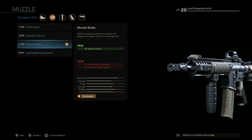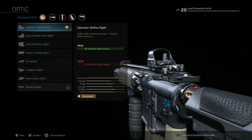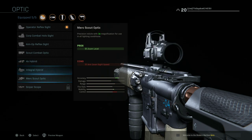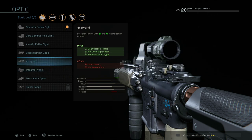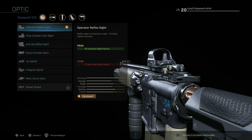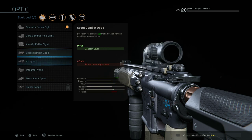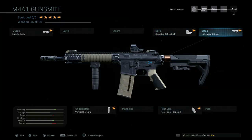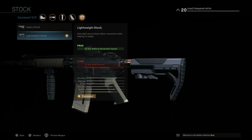First, you want to run the muzzle brake — this gives you recoil control at the cost of aim gun steadiness and aim down sight speed. For the optic, you can run a few different options; I've seen players run the Corp Combat Holo Sight. Some sights are bugged right now in the beta, so things are subject to change. Overall, most players would ideally want the reflex sight — it's the closest to a red dot from other Call of Duty games.